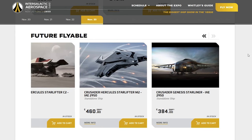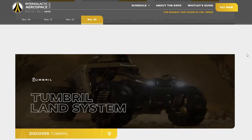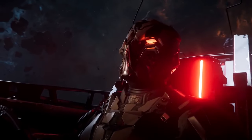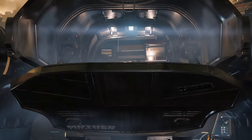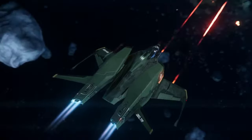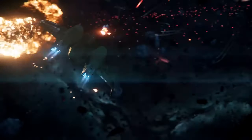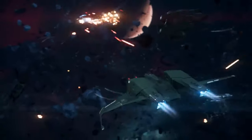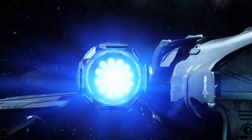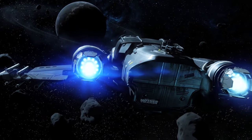Now you know the basics, let's sort out what you want to buy. First, decide what you want to do in game — pirate, fighter, bounty hunter, cargo runner, miner, etc. If you're going for the cheapest package this won't matter so much, as you'll be able to hold a little bit of cargo and fight small ships, then earn money in game and buy yourself what you want and branch out in a profession, or just get a ship where you can do a bit of everything.